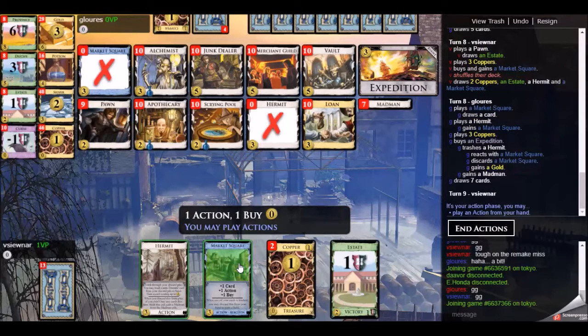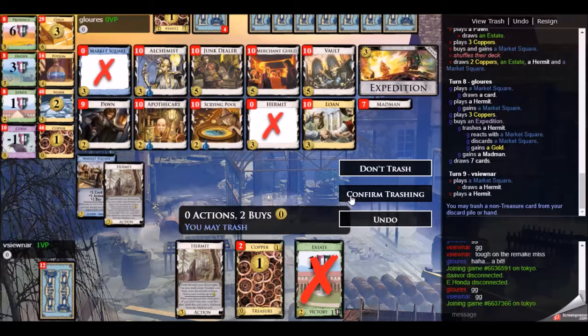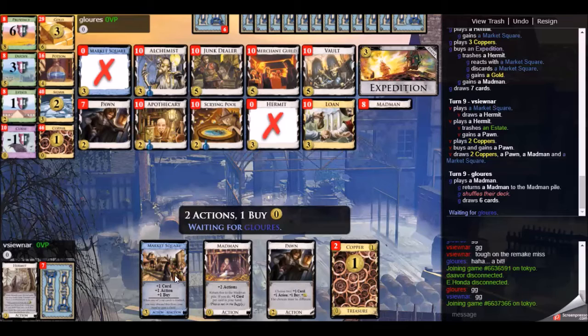For some reason, at this point in the game I thought that I had the two madmen, which means I felt like my opponent only had one madman and couldn't do any hermit market square shenanigans — so I could wait. I do pick up another pawn here; perhaps I should have bought another madman. I felt fairly safe because I thought I had two madmen and my opponent only had one. But joke's on me — he does have the second madman, and he's able to react with just enough gold to pile out the estates for a win.